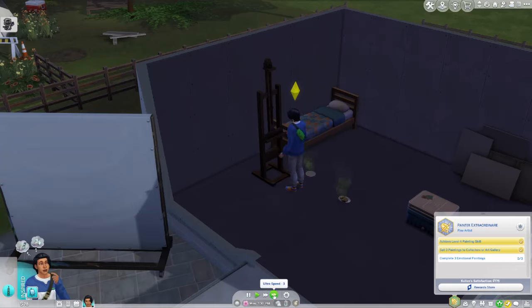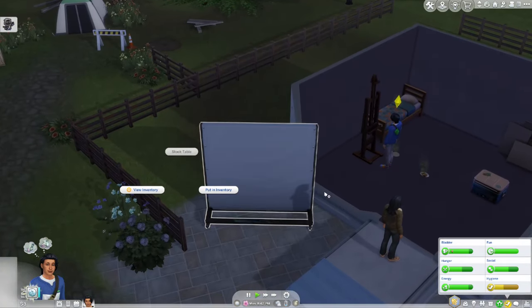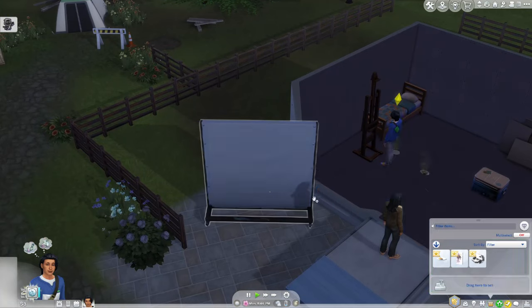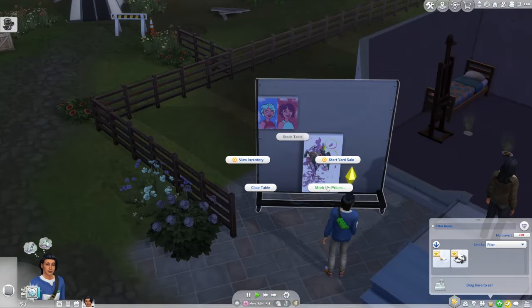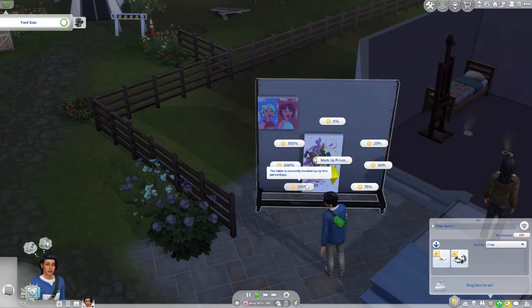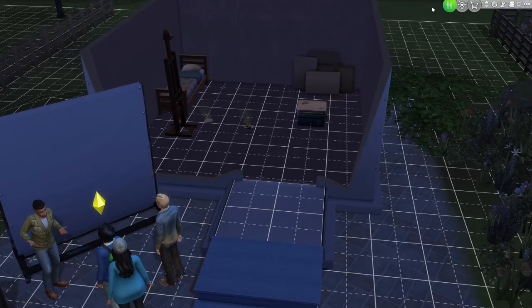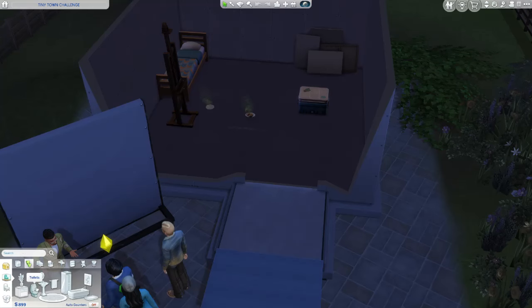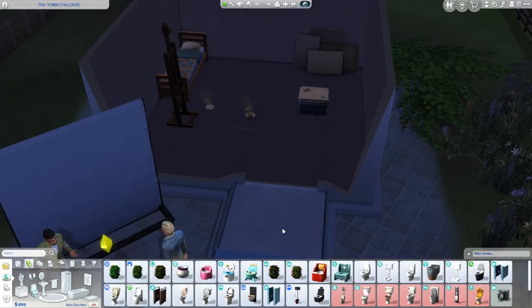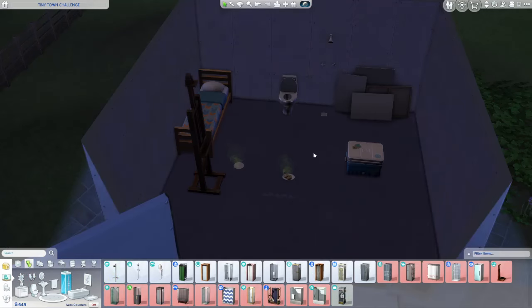Let's do a medium pop art painting — this is not great, honey, but it's alright. Let's put these paintings on the display wall, stock the table, and tend the table to start the yard sale. We're still marked up at 100%, so we'll see how things go. We have 899 dollars — we need a toilet, that's a must-have necessity.